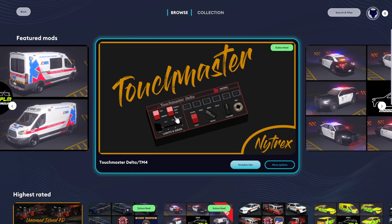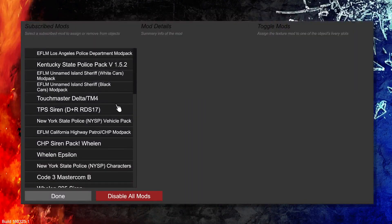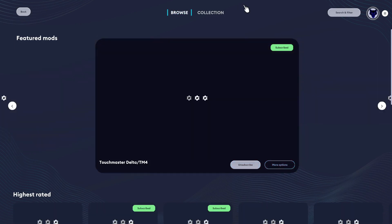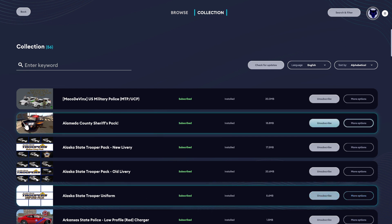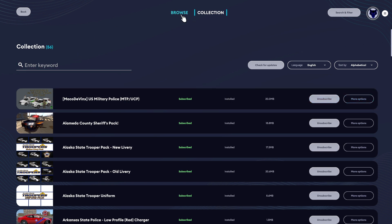I'm gonna give you guys a quick tip: whenever you download something from the web — not here, but on your actual web browser — once you load in game, if you go straight to your files, it's not gonna be there. So before you even think about it, go to the mod.io browser and go to Collections, and it will pop up in the corner saying so-and-so has finished downloading, because it has to sync up with what you downloaded from the web. I always have to do it from Collections.